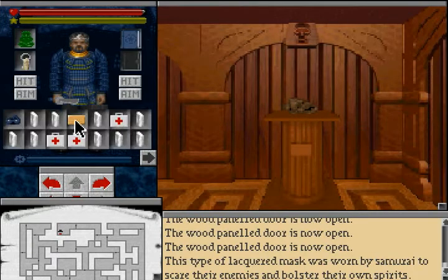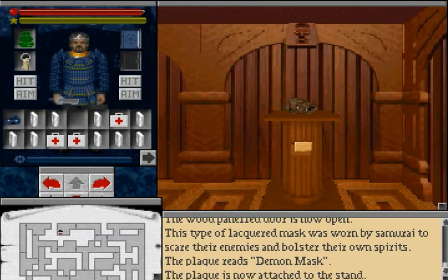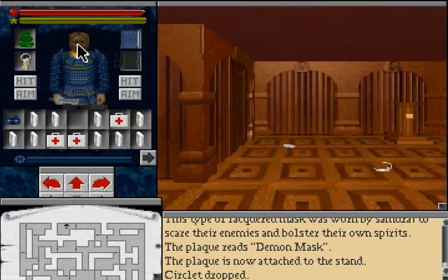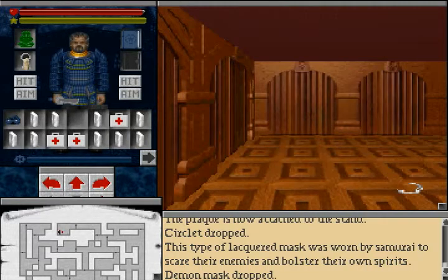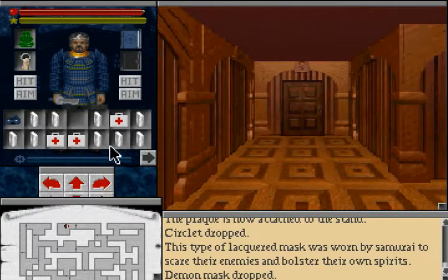Then we have the demon mask — here is the plaque. I don't remember where I got that from anymore, but you can take the mask and wear it on your head. It was worn by samurai to scare their enemies and bolster their own spirits. That description suggests it could enhance fighting efficiency, but I haven't noticed much of a difference. I prefer the circlet.